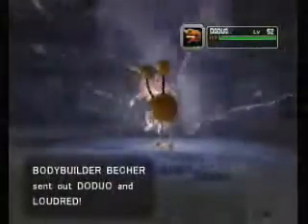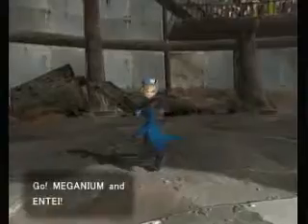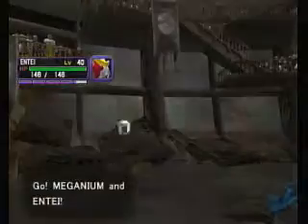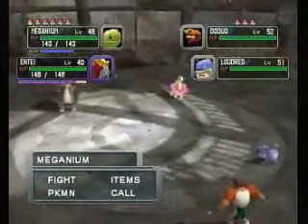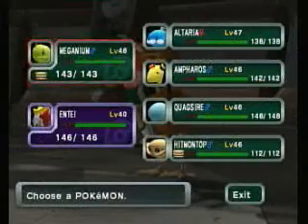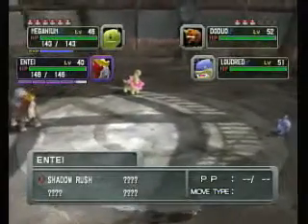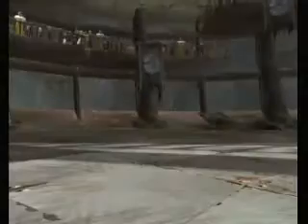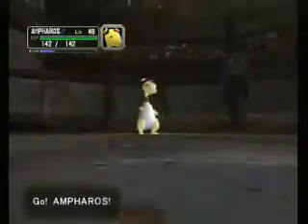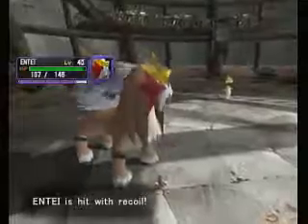Technically Doduo is part Flying, but it's still part Normal too. Because it's part Flying, it's a bad idea to send Meganium out. So we're going to send out Ampros. Entei is going to use Shadow Rush on Loudred, and we have Ampros. Entei, use your Shadow Rush — does quite a bit of damage, heavy recoil. It's using Fury Attack.